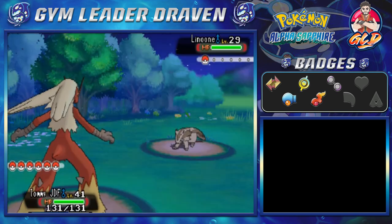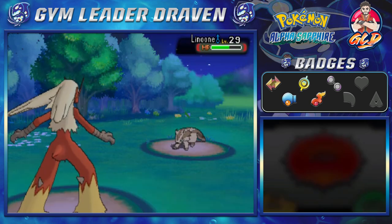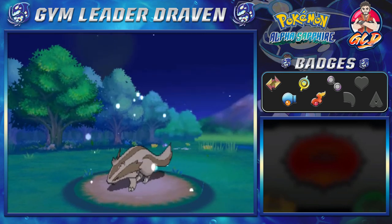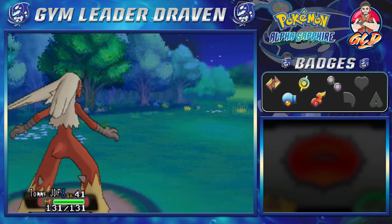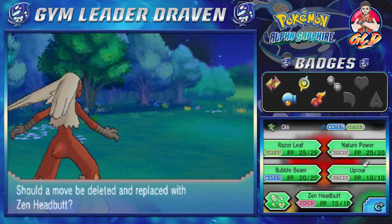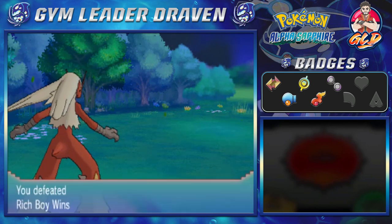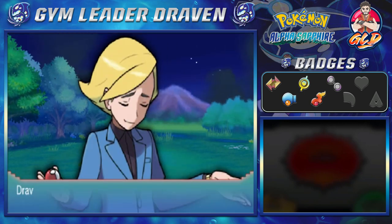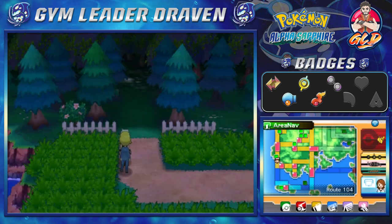Here we go — Tommy JDF ready to go at level 41, and we're going with Double Kick — might just be a single kick, but it's whatever. There it is — Linoone defeated! And just like that, Olay grows to level 40 and wants to learn Zen Headbutt. I should probably take out Uproar because it's really not that big of a deal — there we go, getting Zen Headbutt. Rich Boy Winston has been defeated and gives us the same amount of money — so if you want to get rich off someone, it would be these guys.